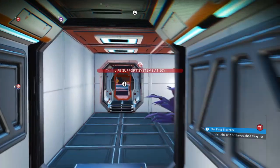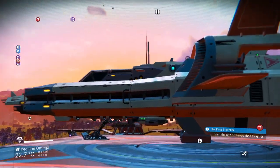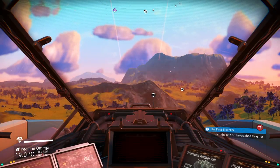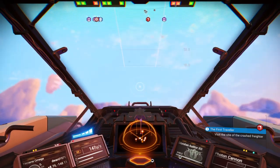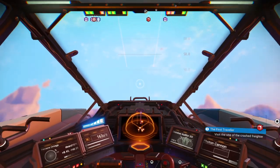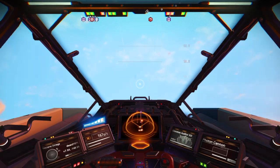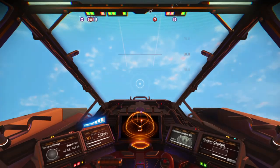Then what you've got to do is, back in your Starship, take off and do not get out. This is very, very similar to the refiner method. All we're using this time, instead of a refiner, is the Exocraft.